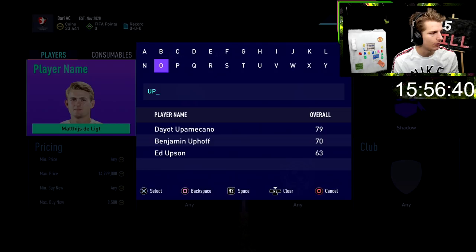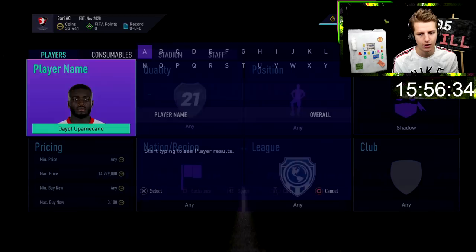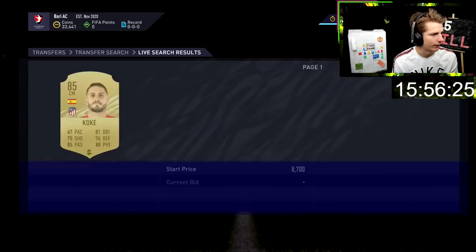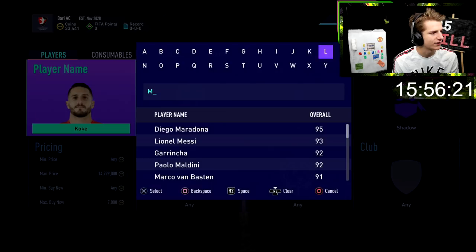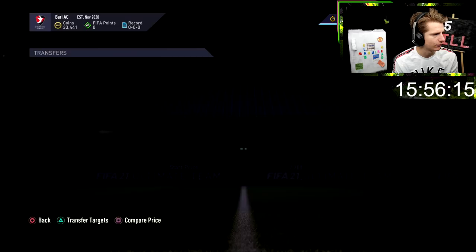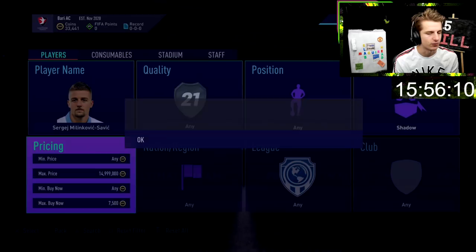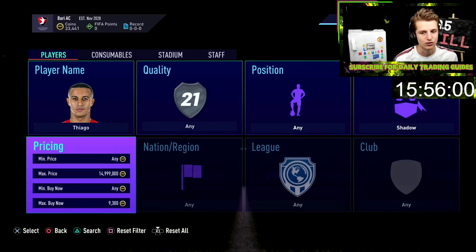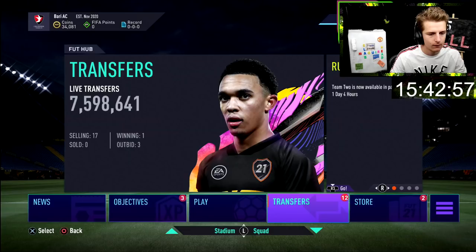Delia I can sell for 8.5k, so that one listed at 8 wasn't too amazing. This method works much better with more expensive cards because they get sniped less frequently. Koke — we've seen him sell for 7.4k, and there was one at 6.4k we could have flipped but it's gone. Milinkovic-Savic has dropped a little, which could mean a buy on fluctuation, but he hasn't dropped enough. The key is: when doing the shadow method, write down what you sell them for, then use that data to find more deals.